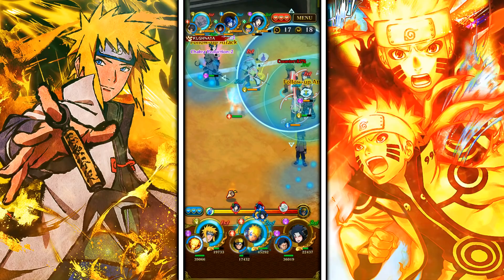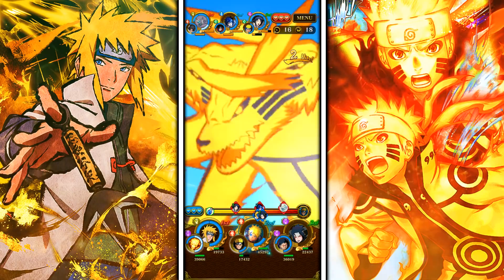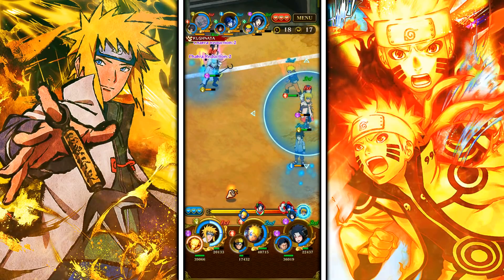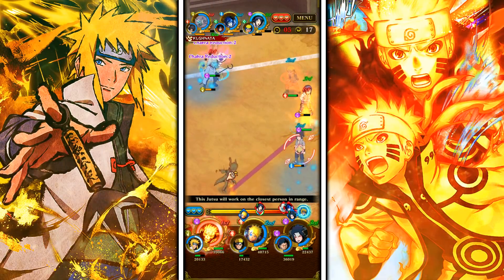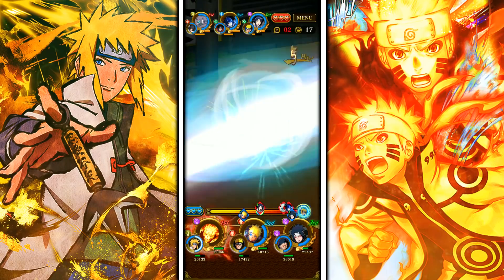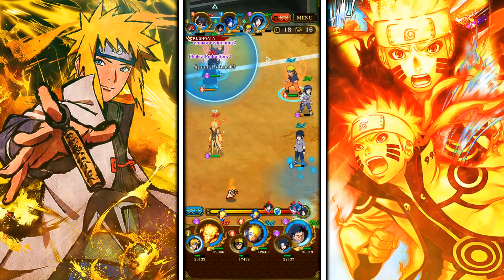We'll hit them all into the chakra reduction field. Hopefully Madara stays immobilized a bit longer. Minato is coming back in so I'll use his first jutsu again to slow Madara down and send him back, then come in with KCM Naruto. We're getting pretty close to the Minato ultimate as well. Should we try to get two ultimates in one game? You know what, that's what I'm gonna do. I'm gonna go for the Madara. I could try to kill Hinata off with Obito, but we're going for both Minato and Naruto's ultimates — that would be perfect for this video.